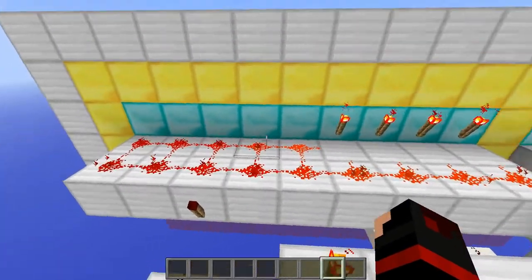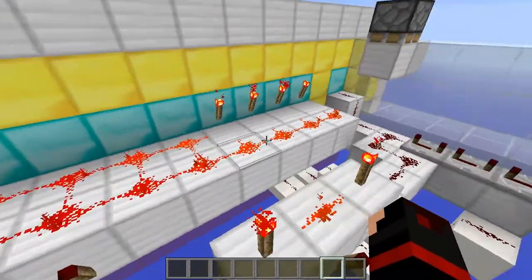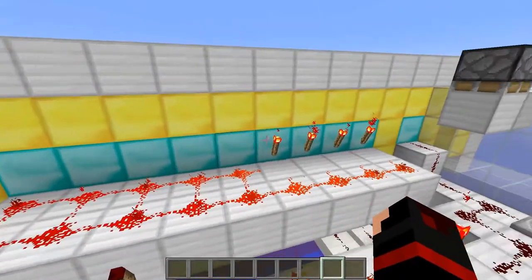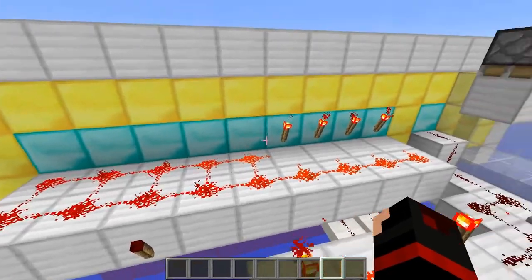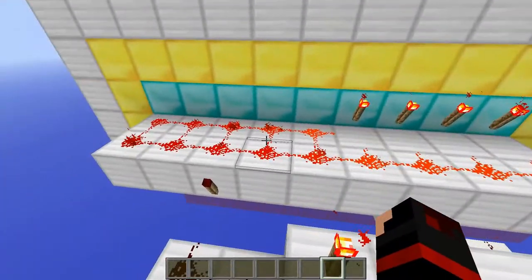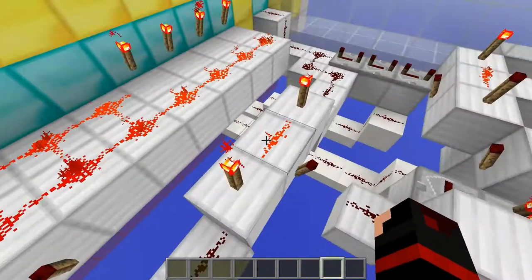So to start off with, we've got this simple combo lock — it's actually very simple. There's a pad that has redstone out the front, and these redstone torches are where your numbers are. So if you want it to be 1-2-3-4-6, you would just place a torch here and get rid of that redstone. The places where you don't want the numbers to be just have redstone. The whole point is to get all this redstone off so it inverts this torch, turns it on, and goes into the two-way gate.